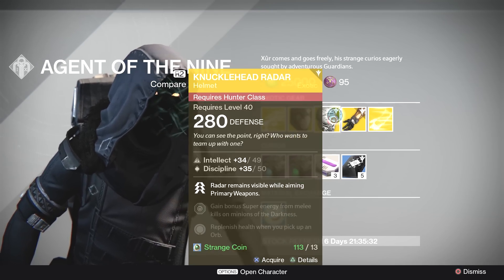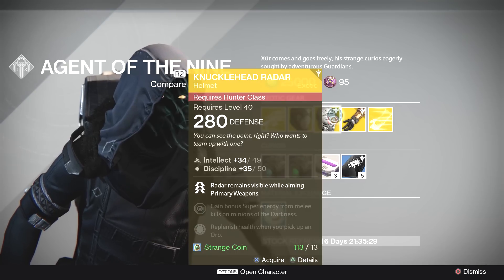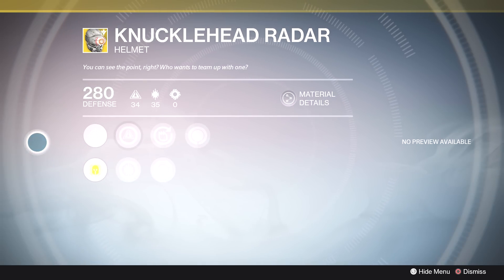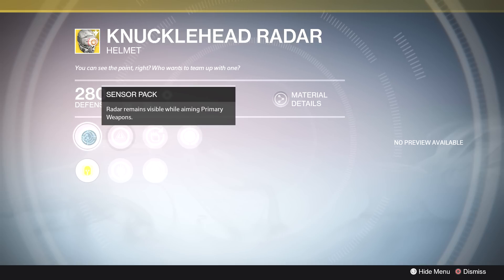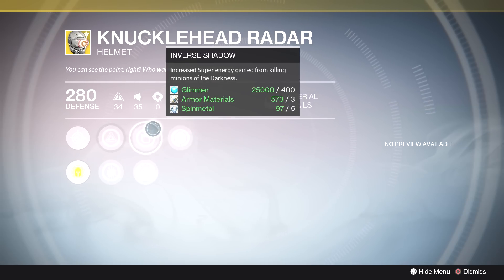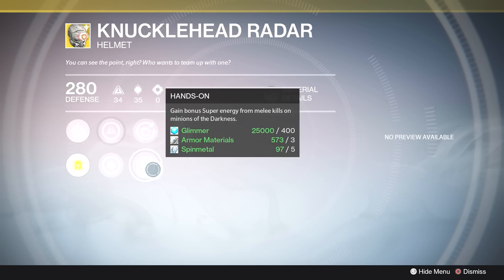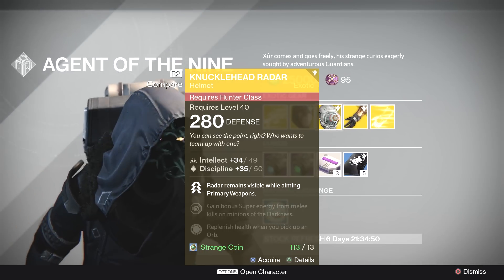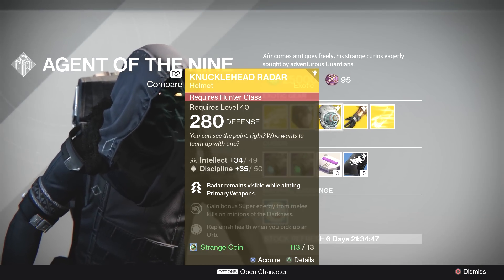Next we've got Knucklehead Radar, a famous helmet for Hunters. Not a bad purchase but not exactly exciting since it's a year one to year two upgrade. Perks include Sensor Pack — radar remains visible while aiming primary weapons. Stats are increased intellect and increased discipline. We've also got Infernal Shadow for increased super energy from killing minions of darkness, Hands-On for super energy from melee kills on minions of darkness, and Infusion to replenish health each time you pick up an orb of light. Intellect 34, discipline 35.